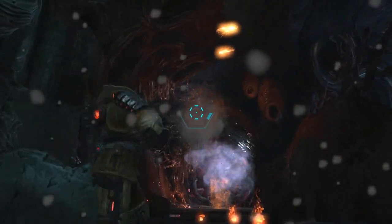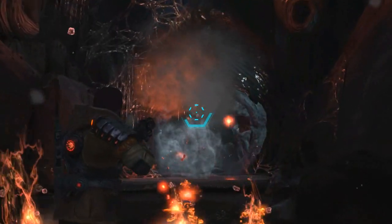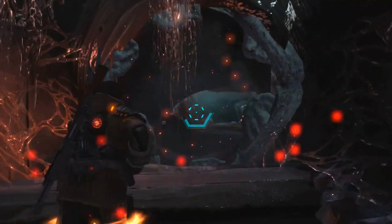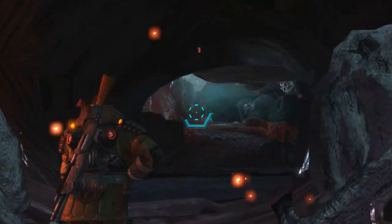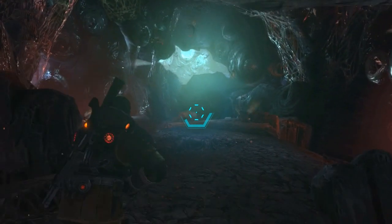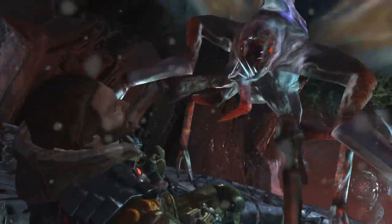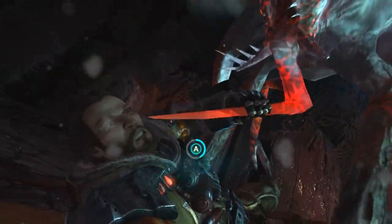Now he's throwing a grenade at the spawner, and we'll follow that up with some gunfire here in order to take it out, and that will allow him to move into the next area. Now we have Jim entering the main portion of the Fire Wasp nest, and he's going to have to continue taking out the Fire Wasps. One of them has grabbed him here. This is another example of what we call the Struggle mode, which is present with all of these smaller Acrid types.